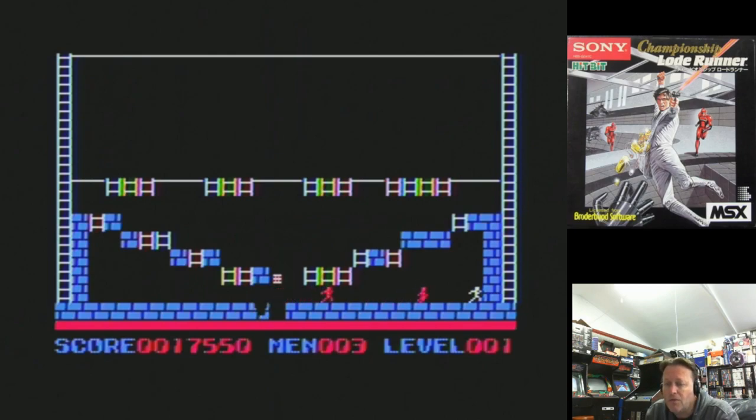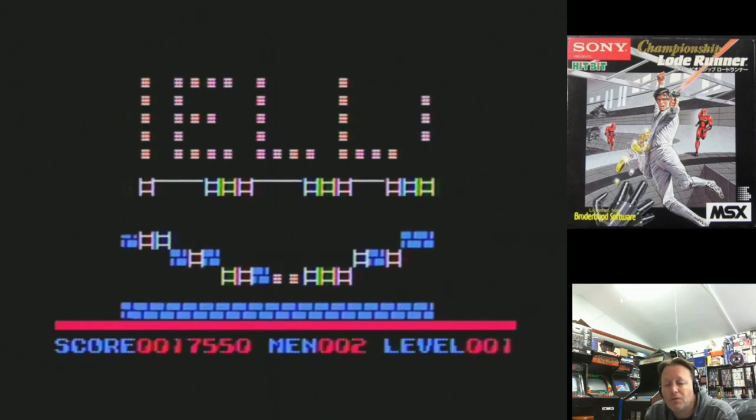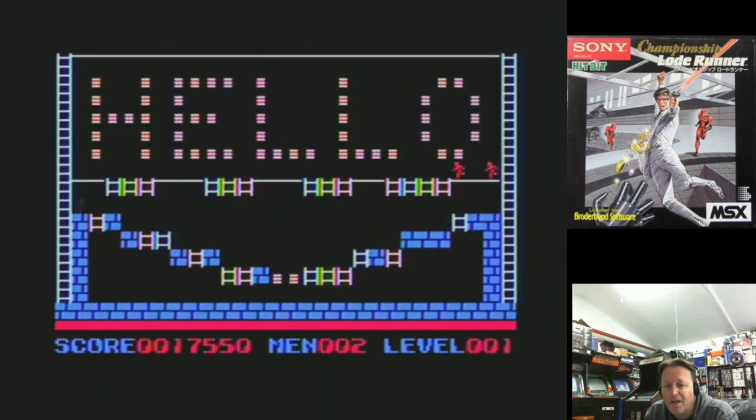Once you do get through a level you'll get a code, and you can jump to whichever levels you want. It has more than 50 levels. It stays in the box and it is in Japanese, so I can't tell you exactly how many levels there are, but there possibly is a hundred on there.